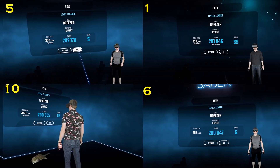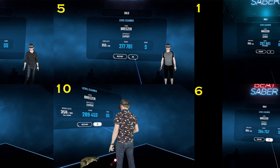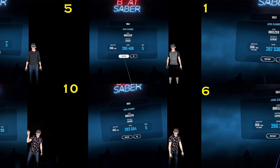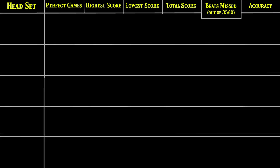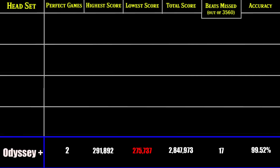What you're seeing fly by right now is all my completed in-game screens. You could pause to check it out if you'd like, but what I've done is compile all the data into an easy-to-read chart. Starting from the bottom to the top, to absolutely nobody's surprise, is the Samsung Odyssey Plus. I missed a total of 17 beats out of 3,560, and also got the lowest single score out of all my playthroughs.